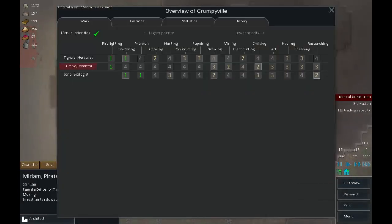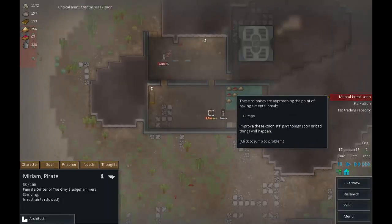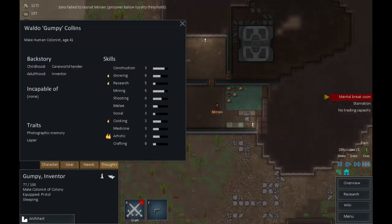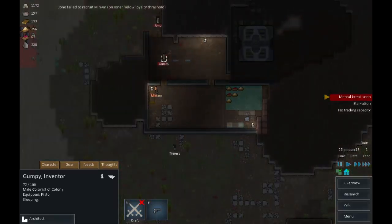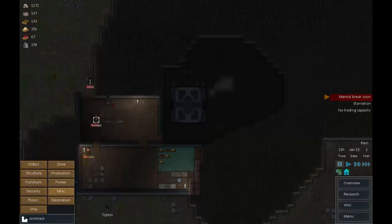Who's our cook? Overview, cooking - Tigress is our cook. Tigress is perhaps doing a little bit too much. Grumpy, what's the problem? You were tired. Why don't you eat something? Oh, I know why - I know why. Oh dear.